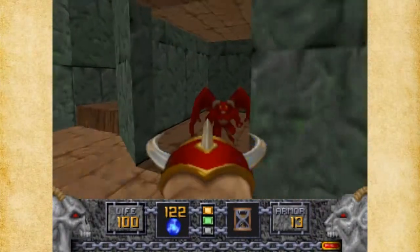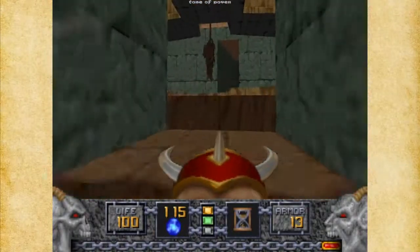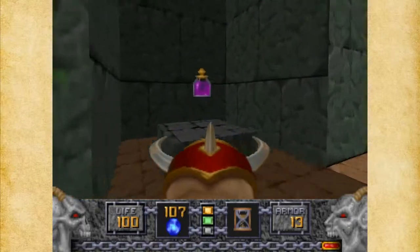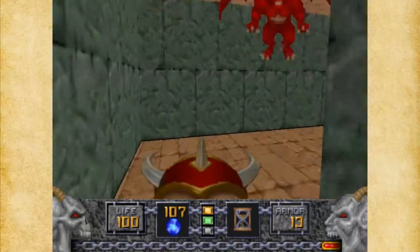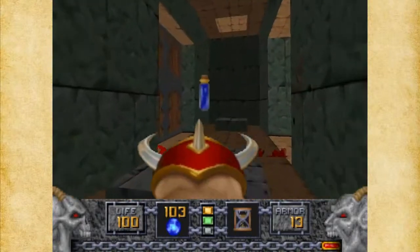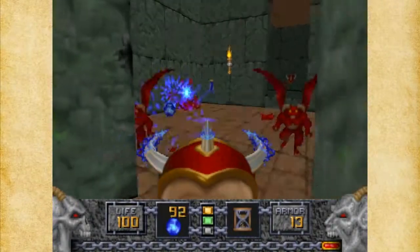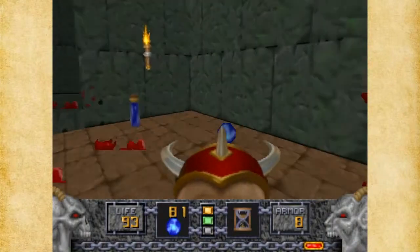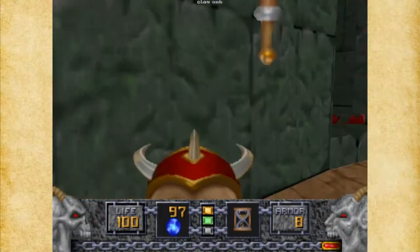Oh, this looks like something — well, guess what it is: one secret — a Tome of Power. That's going to be useful. I'm not sure where I'm going to use the Tome of Power and Morphobum yet. If you find a texture that's kind of off, it probably is a secret somewhere. And sometimes on the map there's probably going to be some sort of a hole somewhere, and you can kind of find out where the secrets might be — that is if you don't have the map.